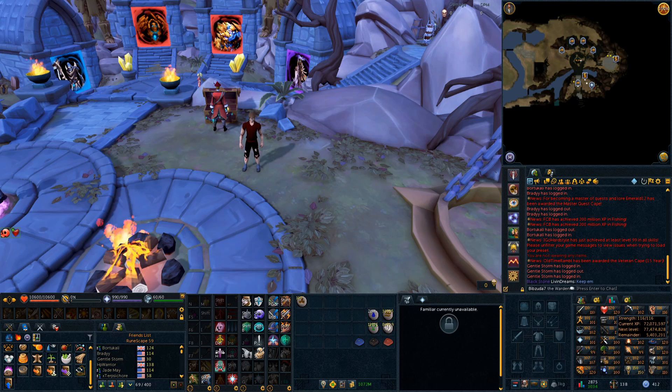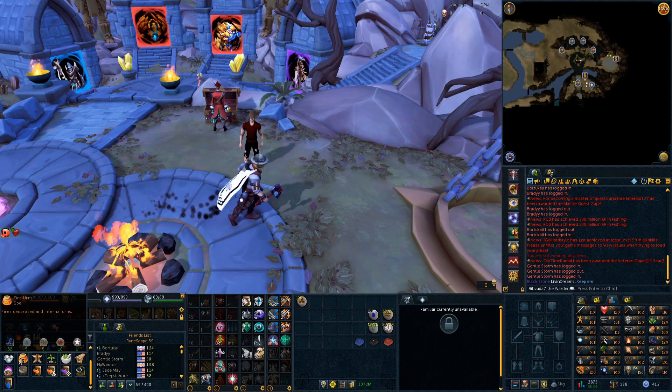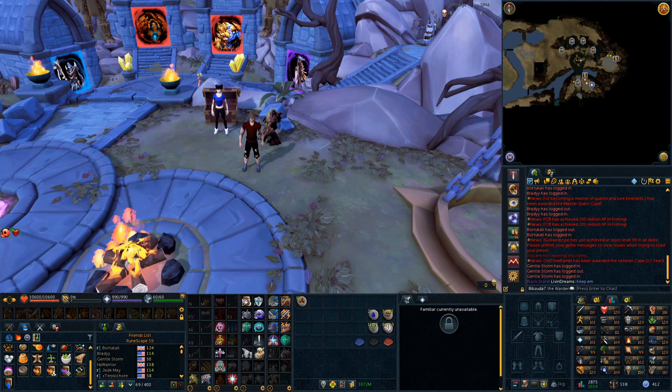Next up is one that they showed off on the stream in particular: the Fire Urns spell. It takes the non-fired urns and fires them like you do at an oven — pretty simple. It turns them into the ones that require runes added to them to make them into the full urns. It does it one at a time through your inventory. This one requires 82 magic and 5 water, 5 earth, and 10 fire runes, as well as an astral rune. The elemental battle staff would be very good to have for this one because it has three different types of elemental runes.